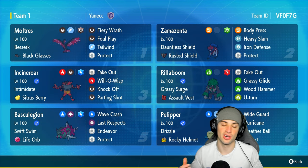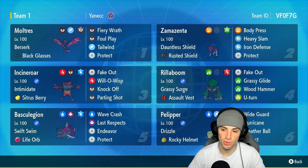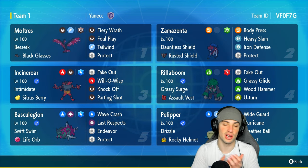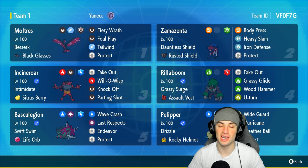Wide Guard is top tier within Regulation G, and Hurricane is a nice STAB move that hits 100% of the time in the rain. The final three Pokemon are Galarian Moltres, Incineroar, and Rillaboom. Incineroar and Rillaboom are there for Intimidate, Fake Out, and terrain control, while Moltres is a great special attacker and Tailwind user for the team.